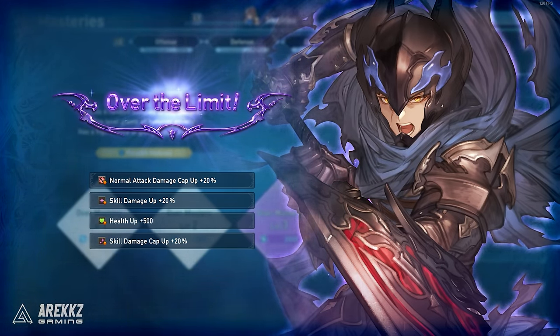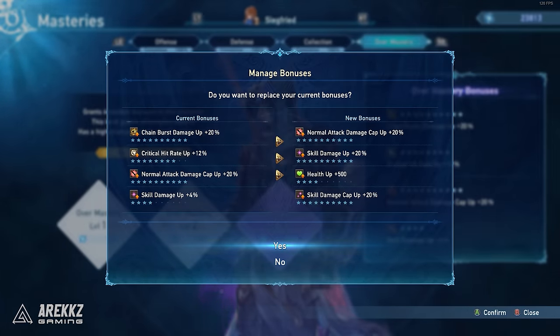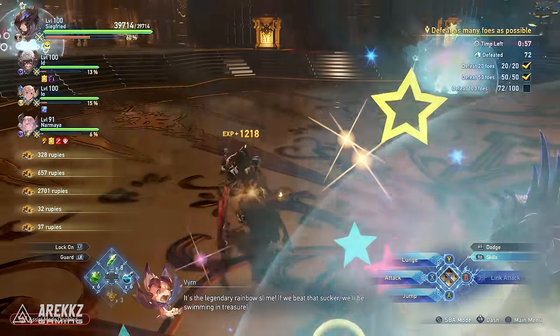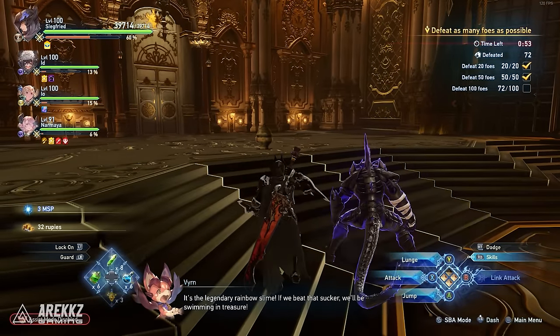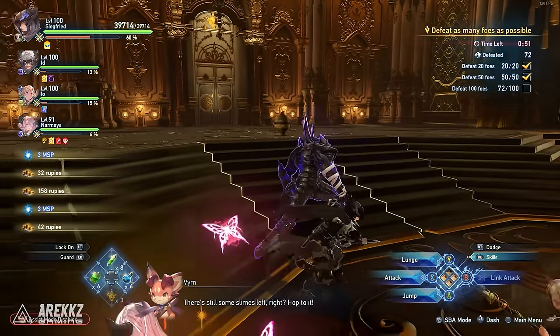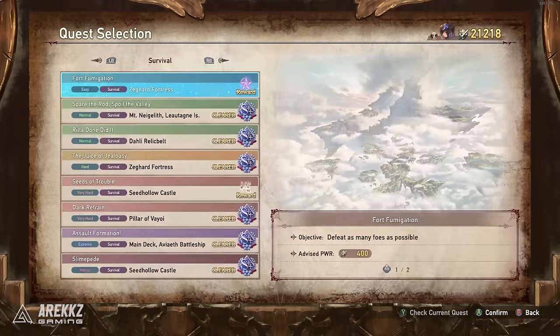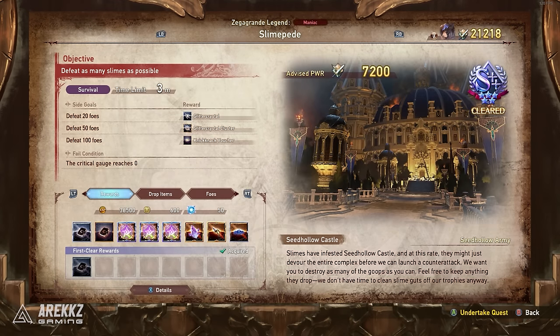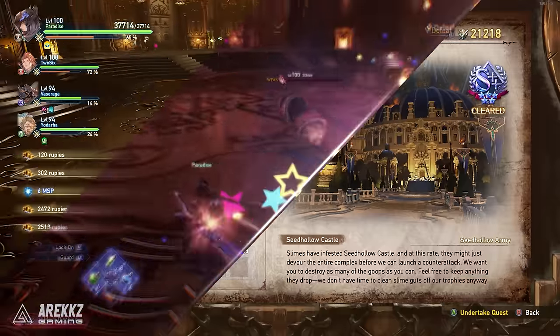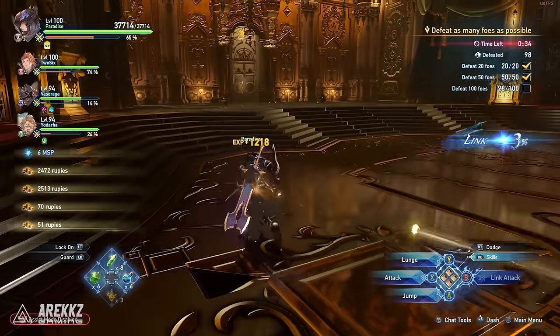We actually have a farm that we only just found that is insane for getting multiple of these items — we cannot actually believe it. You may have seen and even farmed the maniac difficulty survival quest slime stampede before. This has you defeating as many slimes as possible within the set timer to get a load of rupees, XP, mastery points and XP books.